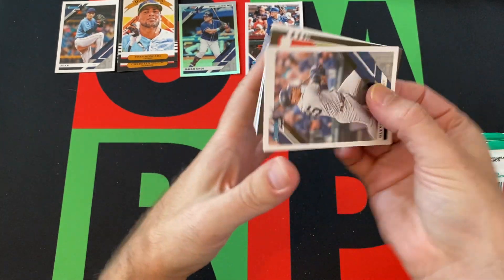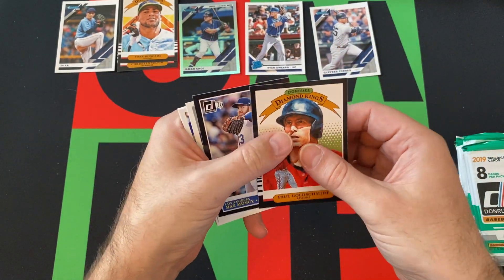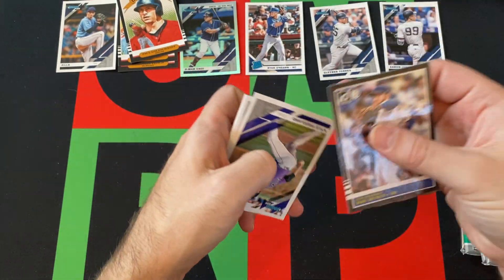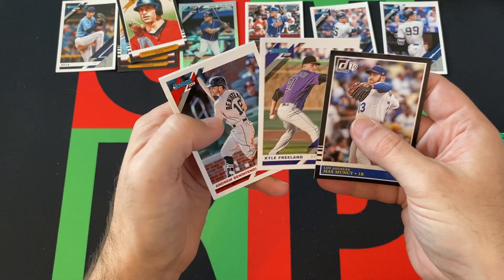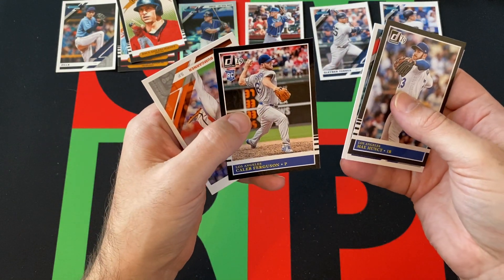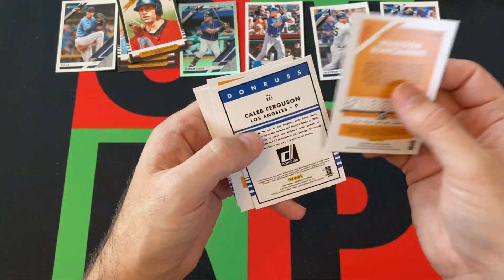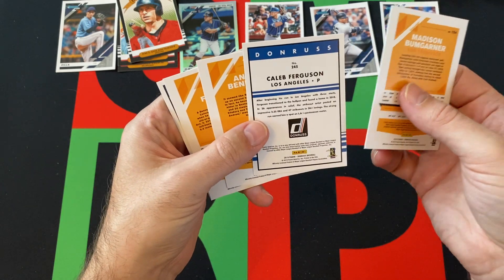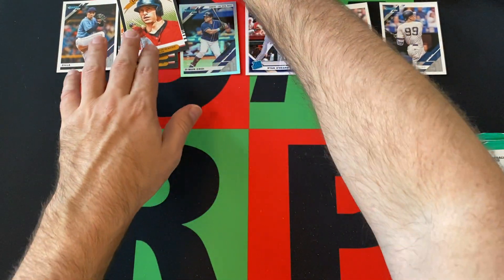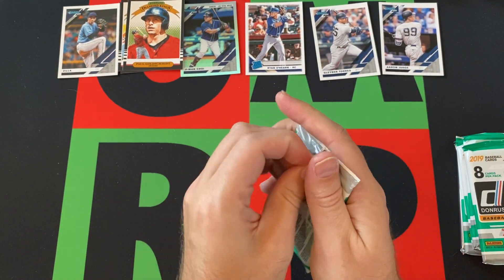Next pack — we got Gleyber Torres, Paul Goldschmidt Diamond Kings, Max Muncy 85 Design, Aaron Judge, Kyle Freeland, Andrew Benintendi, Caleb Ferguson 85 Design, and Madison Baumgardner rounds things out. Again, I don't know if any of these are variations — let me know if I miss them.